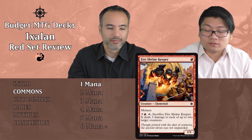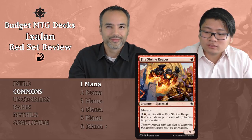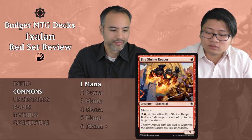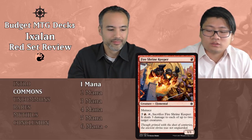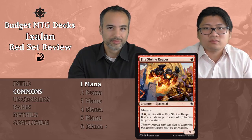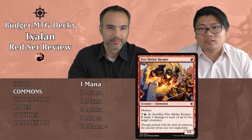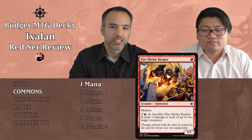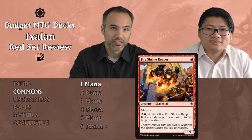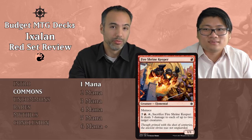Fire Shrine Keeper is a red 1/1 Elemental with Menace. For seven and a red, you tap and sacrifice it to deal three damage to each of up to two target creatures. It's just too expensive and doesn't do something immediately when it comes in — put it aside. A 1/1 with Menace isn't that appealing either; a 1/1 flyer would be better.